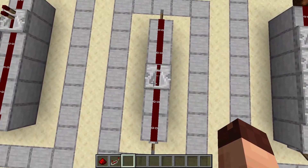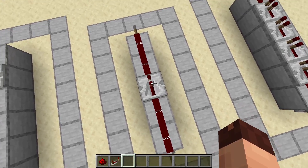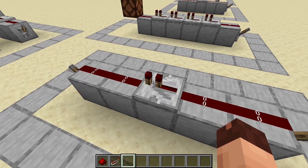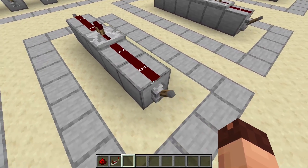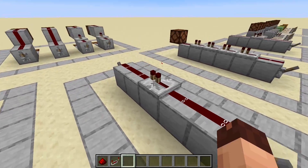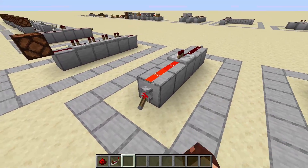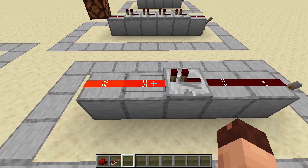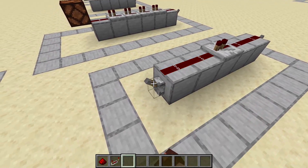Repeaters are directional. They have an arrow-like texture to help you know which way they work. The front is where the two tiny redstone torches are close together. When we power the redstone line in the back of the repeater it gives out a fresh signal out in the front. But when we give a signal input from the front, it just ends where the repeater is — it completely stops the signal.